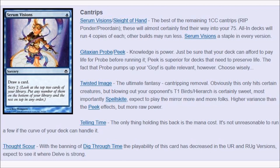Twisted Image is a cantrip, but it also can be removal — it kills Birds of Paradise and Noble Hierarch, and it also kills Spellskite. So Twisted Image is very good against decks where Spellskite is the one card that can beat you, and you can cantrip as well, which is good. Telling Time is not really played in the deck, but it depends on how much you want to commit to combo, and I can see it being played.